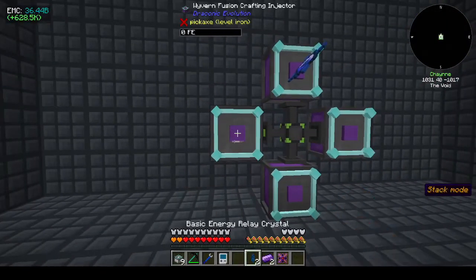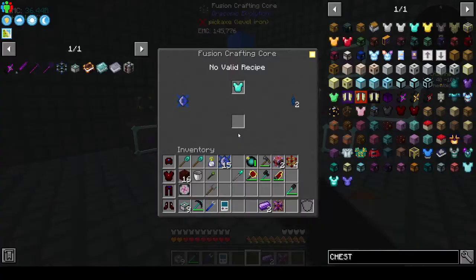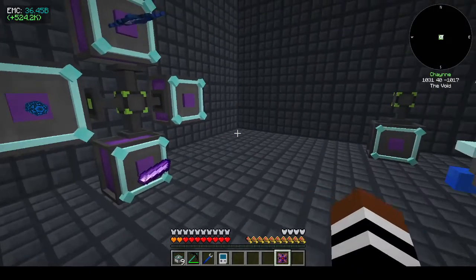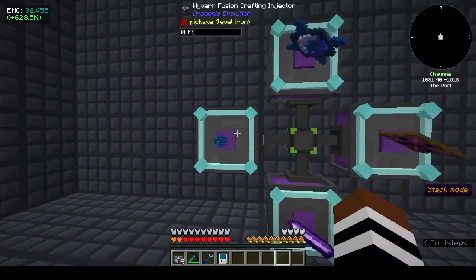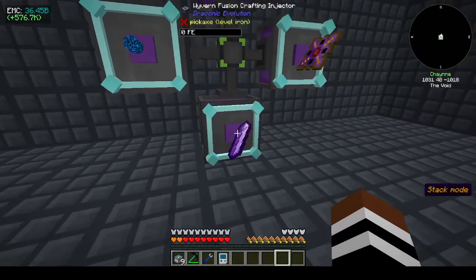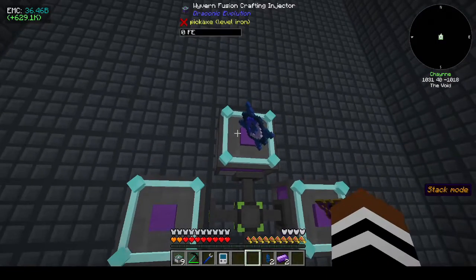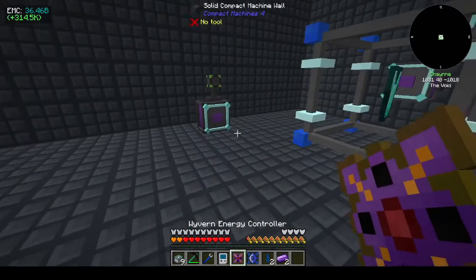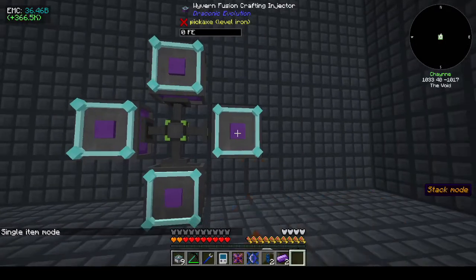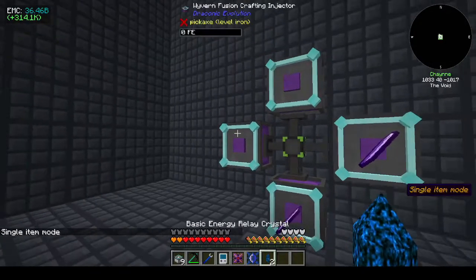Let's put you in - one, two. Is that gonna take it? Let's have a look. One, two, three, four, five, six. No, it's not gonna take it. Stack mode only works if you have - if I've got two of the same thing in the recipe it's not going to take stack mode. Okay, that makes sense.